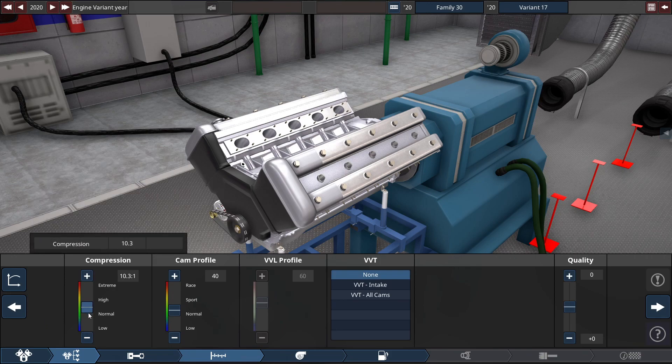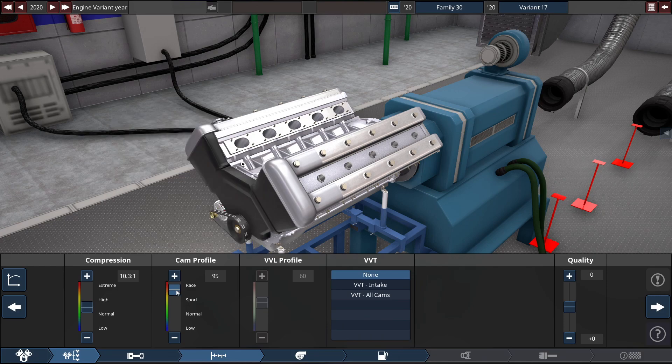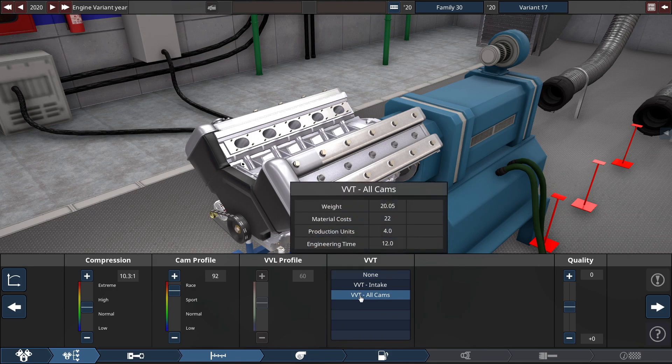For the compression, we're going to raise this up quite a bit to a 10.3 to 1 ratio. Cam profile set at the usual 92 — it seems like in every engine build it's up to like a 92 or something. And VVT at all cams.